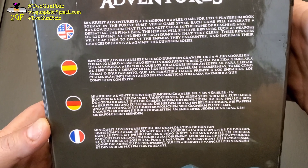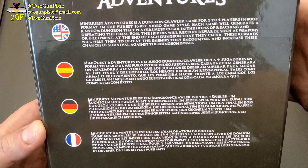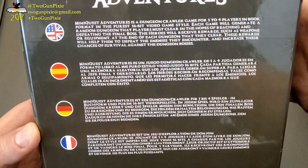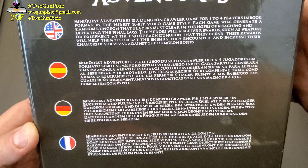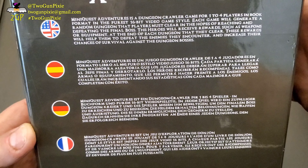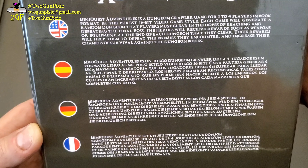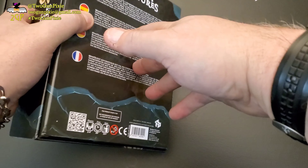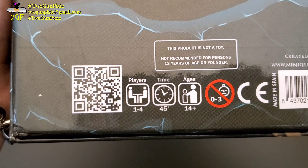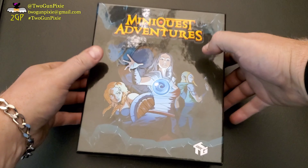MiniQuest Adventures is a dungeon crawler game for wonderful players, in a book format, in the pure 16-bit video game style. Each game will generate a random dungeon that the players must clear, in hopes of reaching and defeating the final boss. The heroes will receive rewards such as weapons or equipment at the end of each dungeon that they clear. The rewards will help them defeat the enemies that they encounter and increase their chances of survival against the dungeon bosses. About 45 minutes, ages 14 and up. Small parts, so not suitable for children 3 and under.